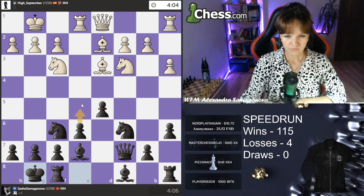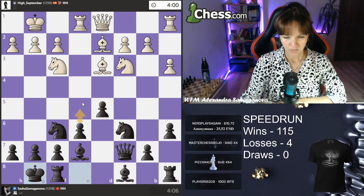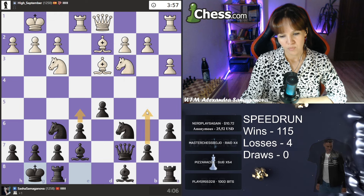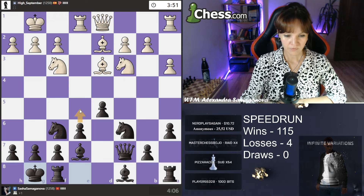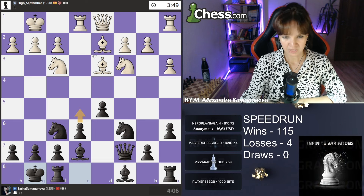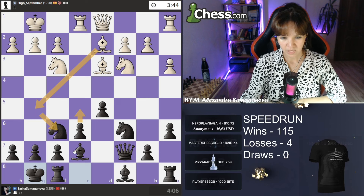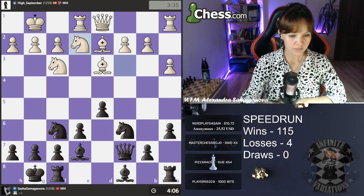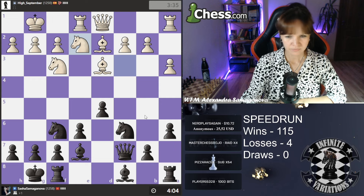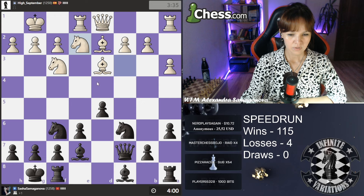Now that I've completed my development and castled, I like the e5 move. It is possible to play b5 — b5, bishop b7 — but I prefer e5 in the current position. If he plays bishop g5, then e5 will not be possible because takes, takes, and knight x d5. Let's see how white is going to play and then I will decide.